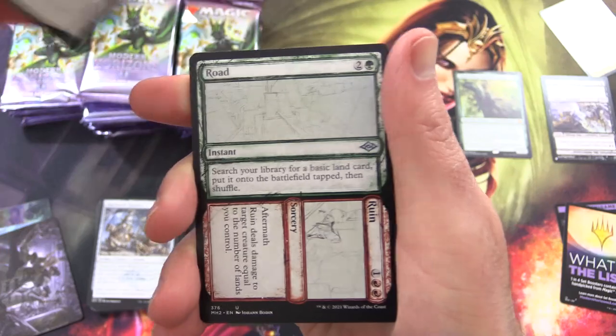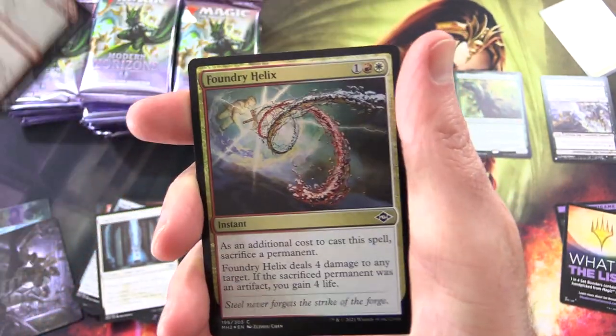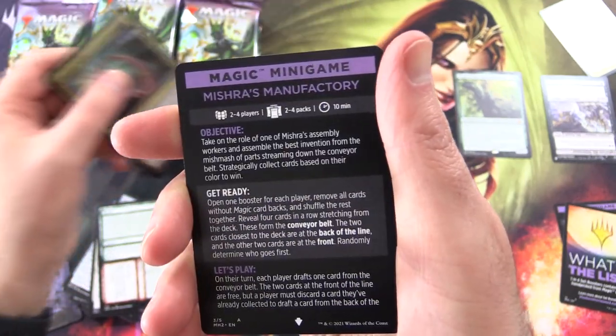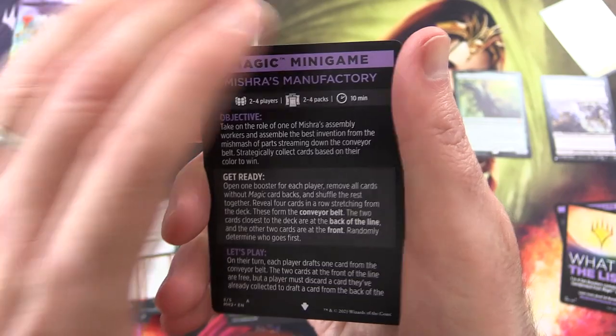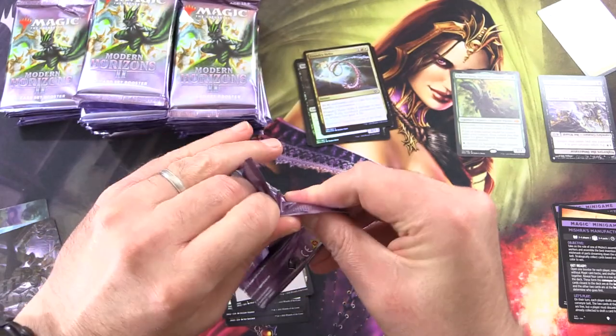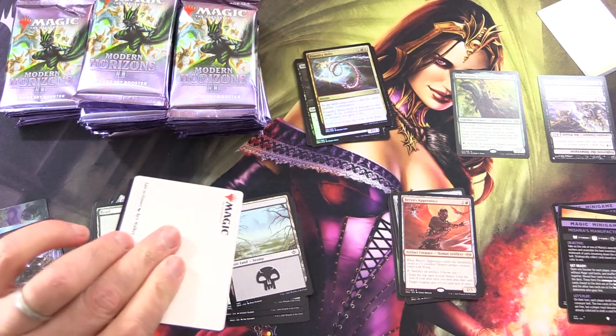Angelic Curator, Road to Ruin, Weird Sketch Card, Foil Foundry Helix. And Magic Minigame: Mishra's Manufactory — that's a new minigame, have not heard of that one. Give it a try; let me know how that turns out for you. Could be interesting.